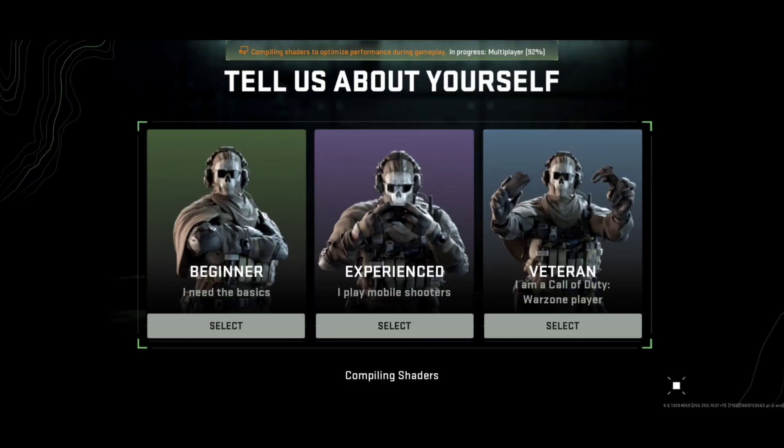Once you've successfully logged in, you will be asked about your level — Beginner, Experienced, or Veteran. You won't be allowed to select yet, so please have some patience. At the top of the menu you can see a loading bar, and you need to let it reach 100%. Don't be in a hurry — let the device run.